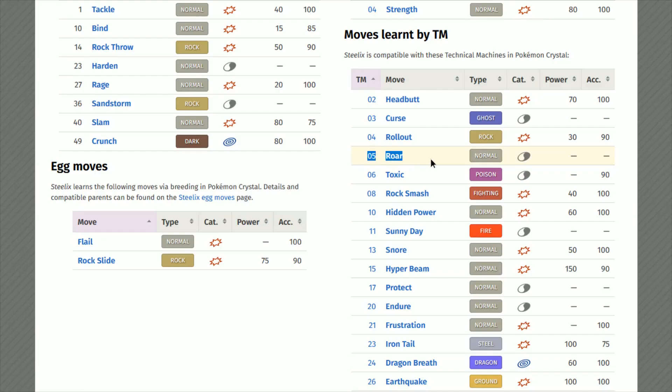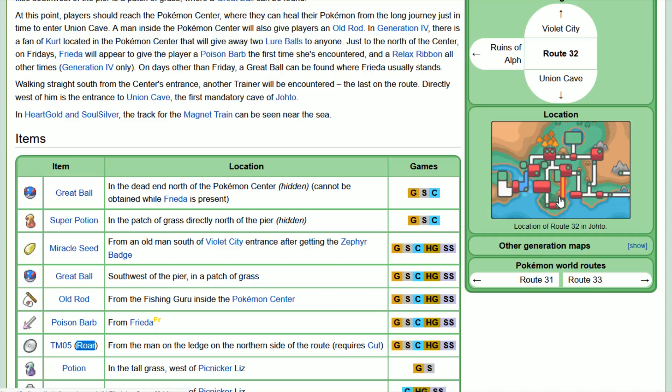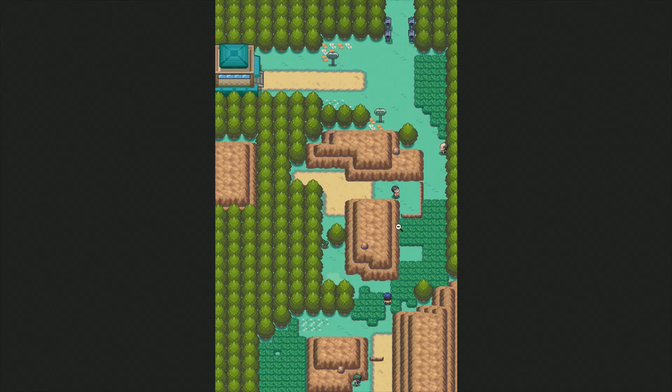Roar is also going to be a TM — TM 05. It can be found on Route 32, which is shown here on the Gen 2 map. On Route 32, there's a cuttable tree, and once you get past that you can pick up that TM from the man sitting up on the ledge.